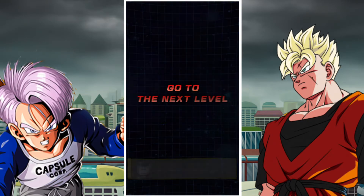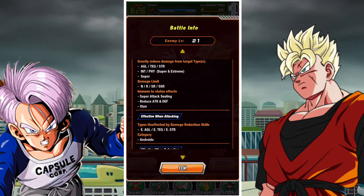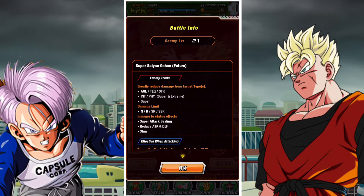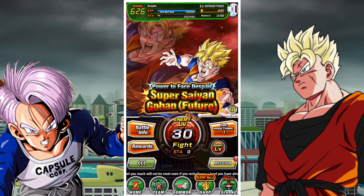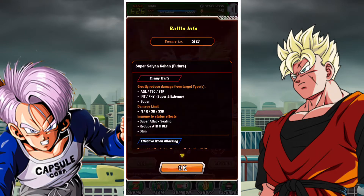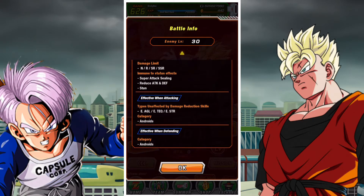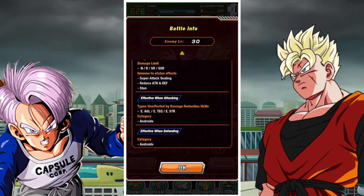That's stage 20 done. We're now at the stage where Sealing doesn't really work. Extreme AGL, Extreme Strength, and Extreme Tech are what's effective here. So having something like a Physical MVP 17 lead isn't really going to work the best, nor will the Android 16, 17 and 18 leads. You're probably best with something like Android 13, Super 17, or Android 21 — those are going to be your best bets on stage 30.